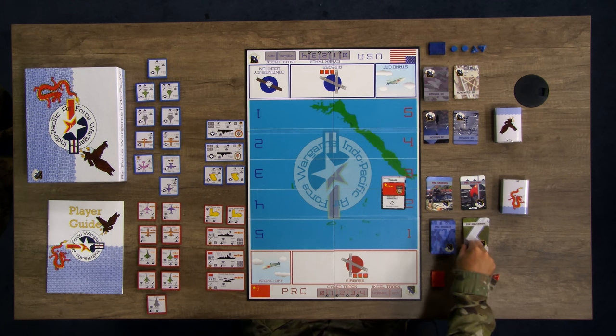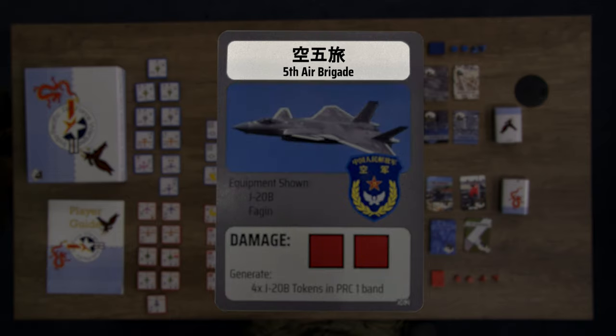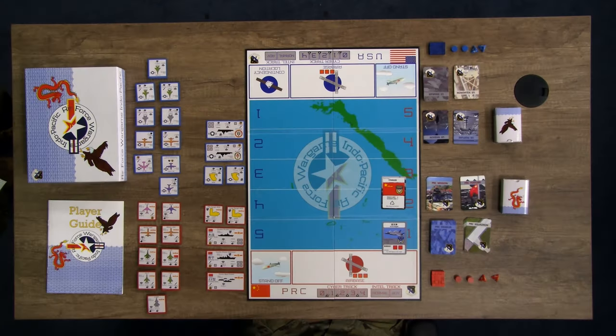Squadron cards represent units that have been deployed into theater for the conflict. The number of squadrons participating in the ATO cycle is shown on the posture card. Each card has a unit name, a picture of the type of equipment, a unit patch, and a brief description. Each card also shows counterspaces, the number of assets in the squadron, and which band on the board they deploy to. Each squadron has a set of tokens to generate, which will be covered during game setup.